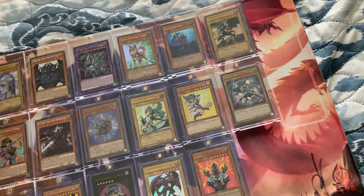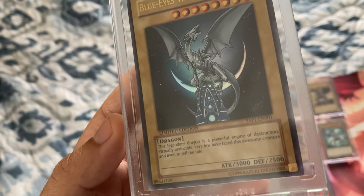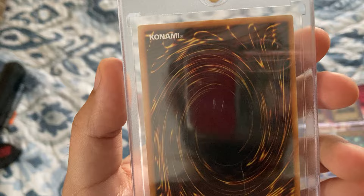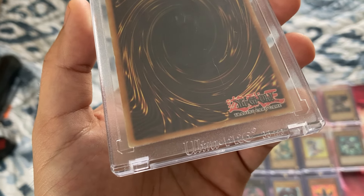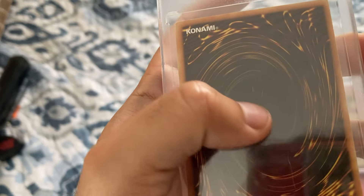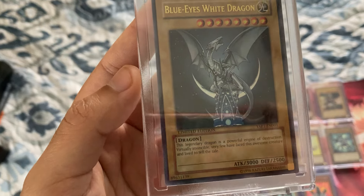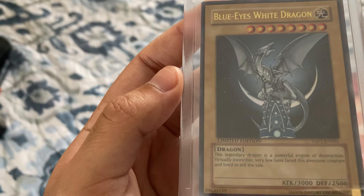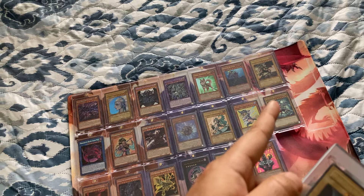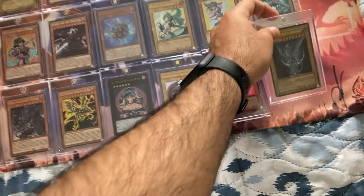Speaking of Kaiba and Blue Eyes, the next one is the Blue Eyes White Dragon with the YAP1 stamp. A lot of people hunt for this card — when I was on eBay so many people were bidding on it. I was able to get it at a pretty affordable price, although once I got the card I noticed a bit of damage on the back which isn't the most fun. But it's a really nice card to have in the collection and this one goes up to fifty dollars flat.